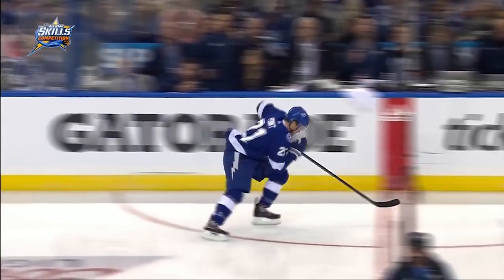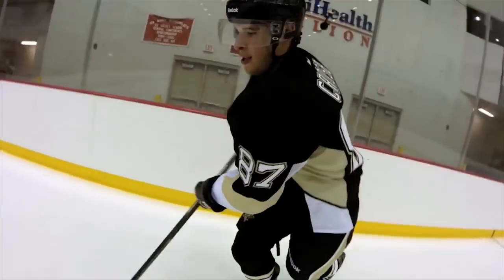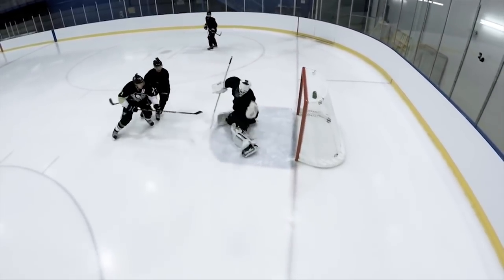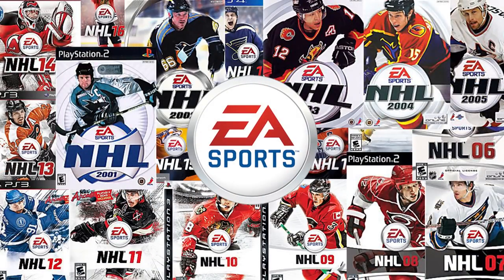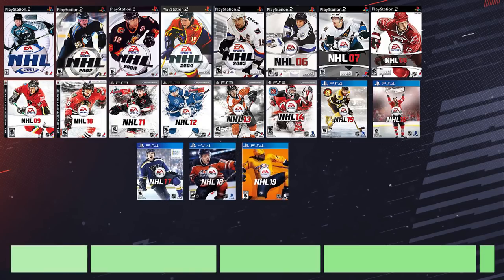Skating. It's what makes ice hockey one of the most difficult sports to play in the world. Straight line sprints, turns, forwards, backwards, puck protection, and deception. All great hockey players are great skaters, and all great hockey video games have great skating mechanics. When you take the EA NHL franchise as a whole, you can separate the past 20 games into five distinct generations of skating mechanics.